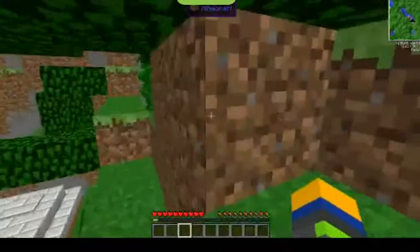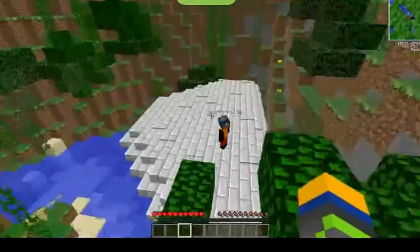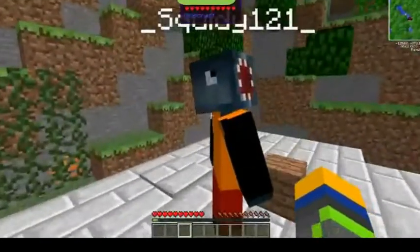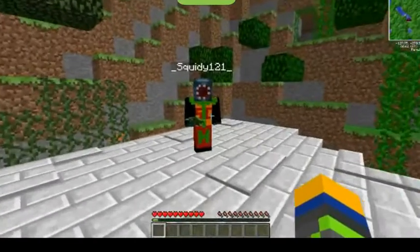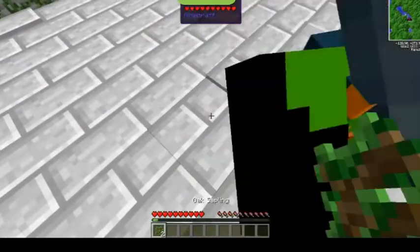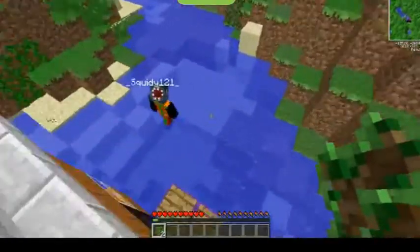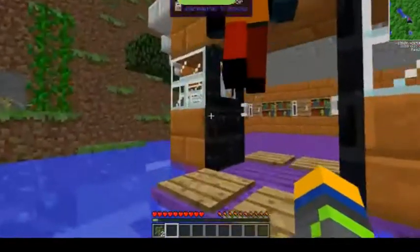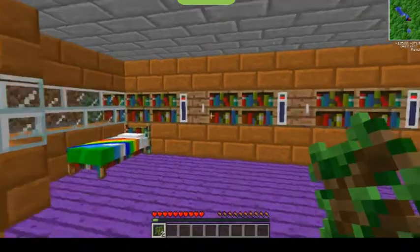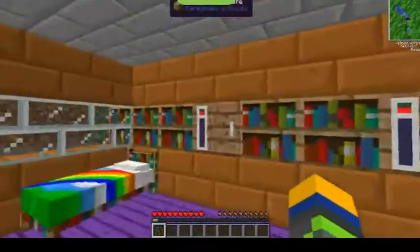I've already got us some wood — jungle wood planks. That is very good, Mr. Squiddy. But weirdly, when I cut down a jungle tree, it gave me oak saplings. It says jungle wood as well. Look — it says oak sapling. I think your thing is glitching out. Sometimes that happens. So these are basically your storage containers. You can put anything you like in there.